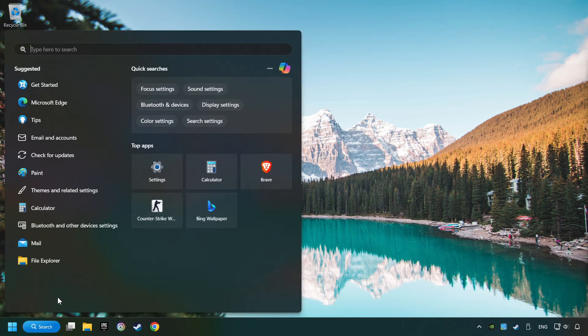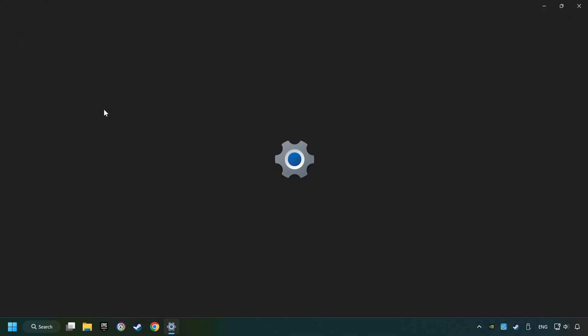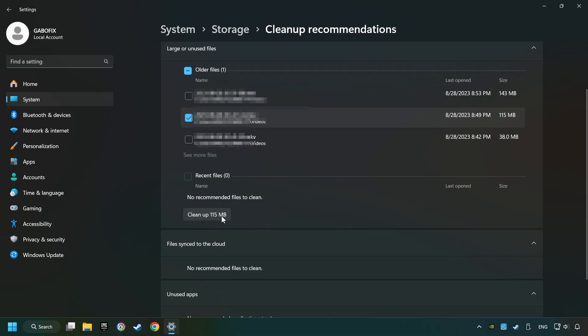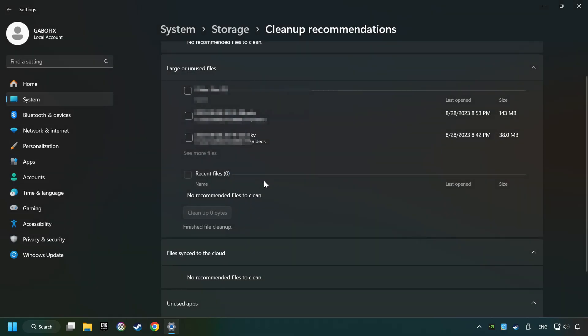Click on the search box and type in Storage. Click on Storage Settings. Here you can remove any unnecessary junk files. Select Cleanup Recommendation. Select Unnecessary Files here. Then click on the Cleanup button, and then Continue. If it's ready, you can close the window.